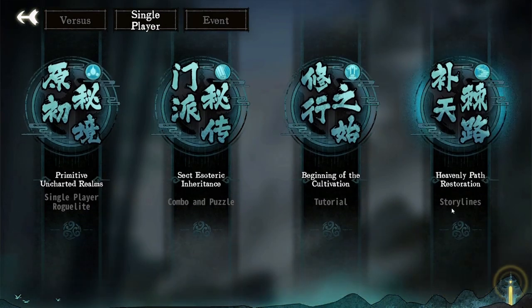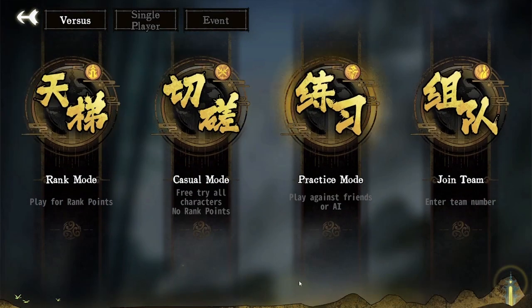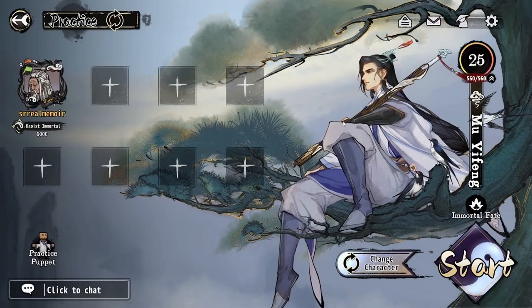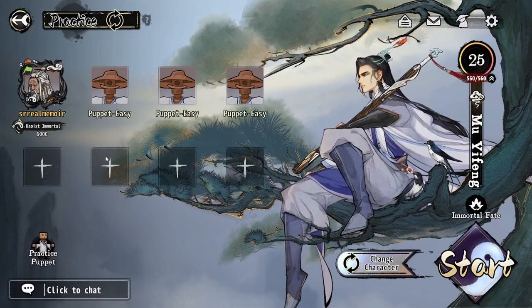Or the single player — the sect esoteric inheritance is your puzzles. You can replay the tutorial if you want, or do the single player roguelike, which is a great way to get started as it doesn't have any timer. You can take your time reading the cards and all that kind of thing. Now let's jump into practice mode. This lets you play against bots, or you can also invite other people to play if you want.